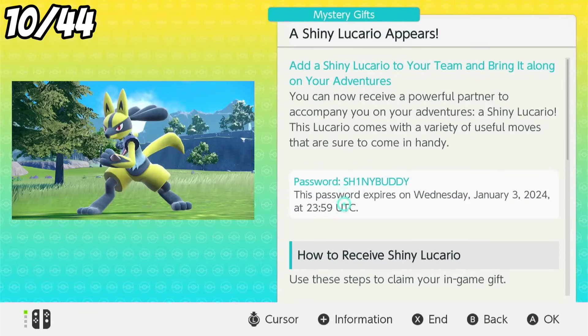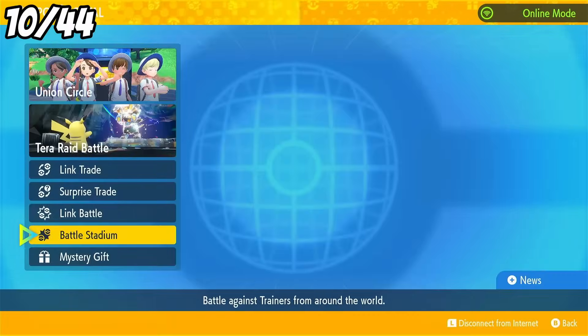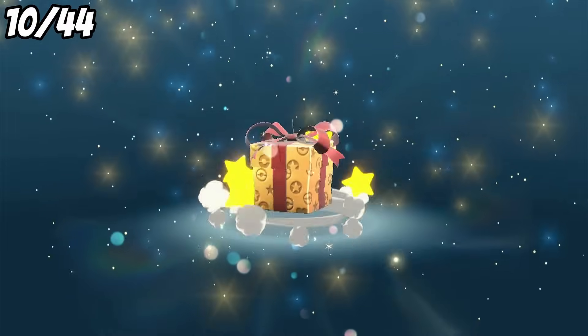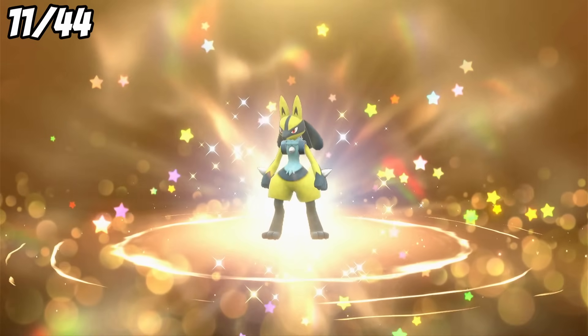I was now planning on going for Lucario by hunting Riolu, but there's actually a promotion going on right now where from a Mystery Gift you can get a shiny Lucario. So I'm going to be counting him for this challenge, because why not? By typing in the code 'shiny buddy', we can get ourselves a Lucario. And honestly, this was great timing, and that gives us 11 out of 44.